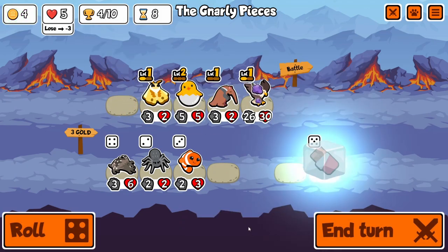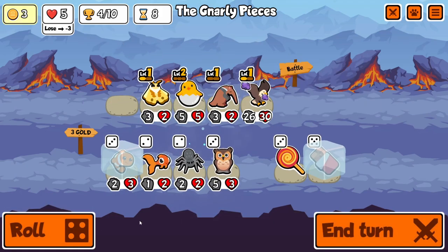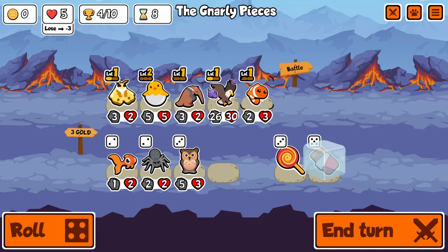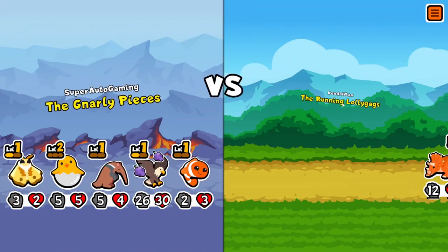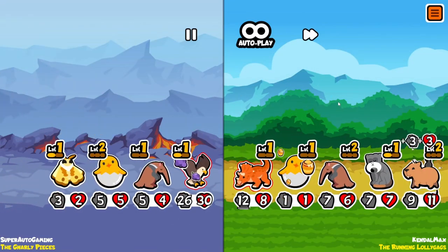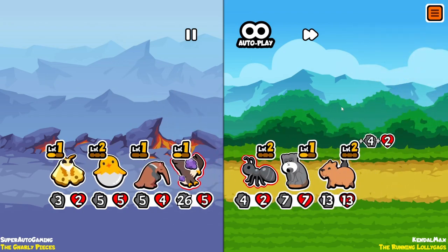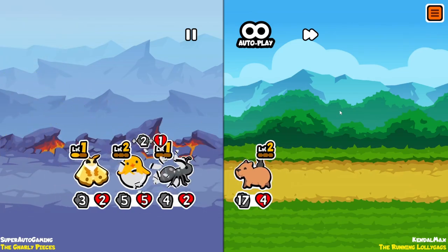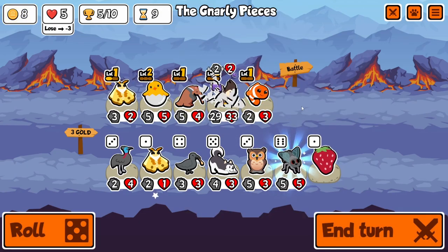As you can see, we moved the Tamarin stats onto the Eagle and it's already absolutely massive. And then of course we have the level 2 Hatching Chick. I have really been into buying Hatching Chicks lately — the way that it scales and levels up has been very helpful. Especially once you get it to level 3, getting that experience is absolutely nutty. But here we're gonna level up the Eagle.